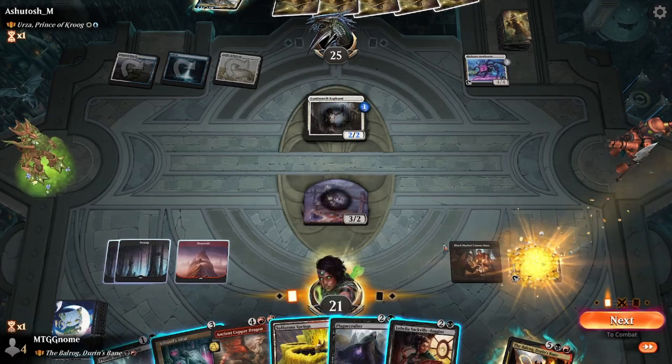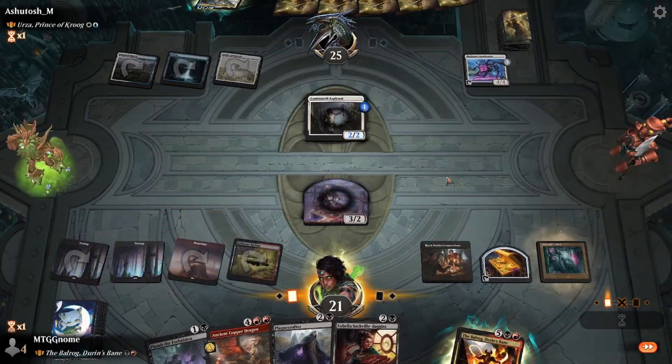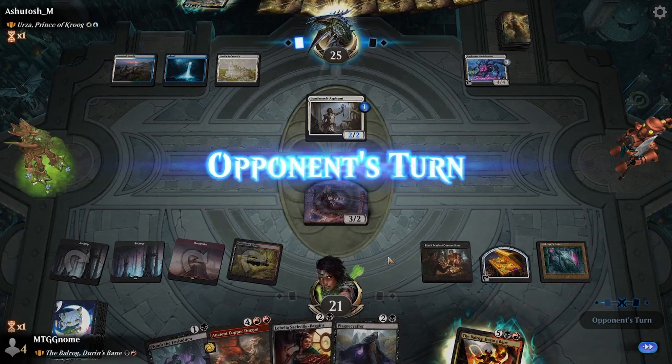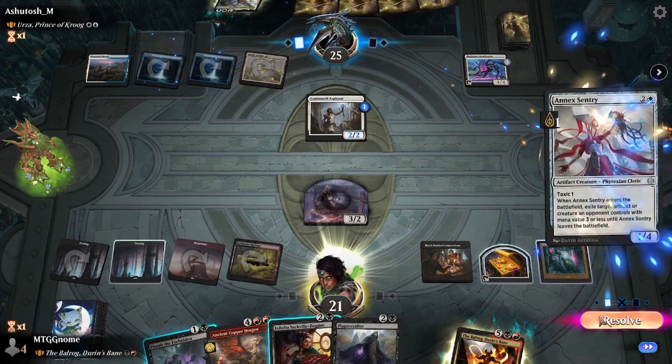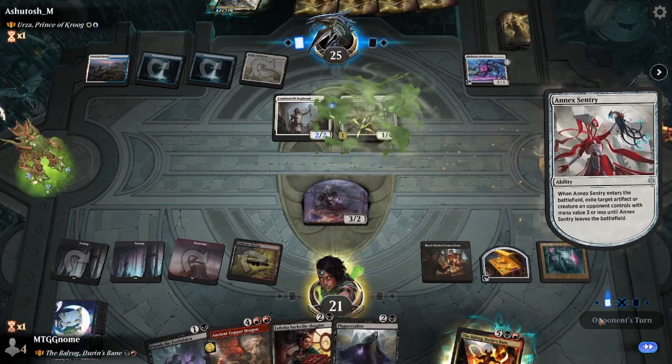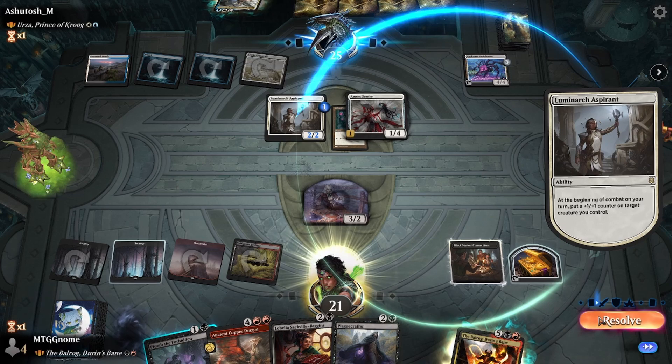Black Market Connections triggers — we're going to make a treasure token and a creature token. We play Restless Spire and Ashnod's Altar, really setting ourselves up for the next few turns. Our opponent plays Annex Sentry, which is going to exile our Ashnod's Altar, because everyone knows how crazy and busted that card is.